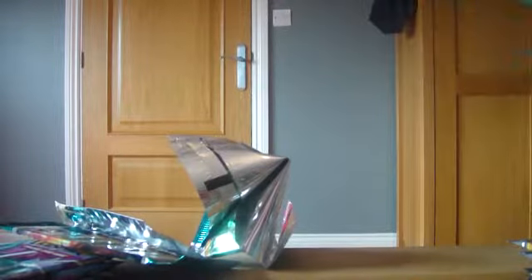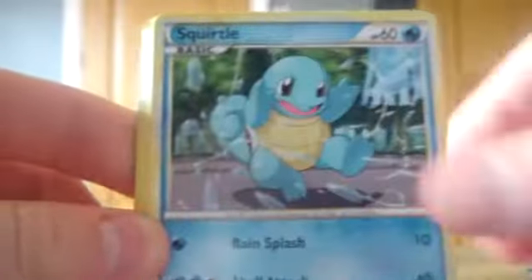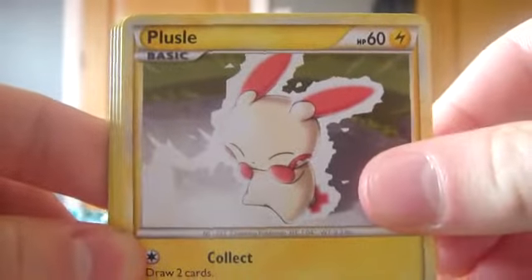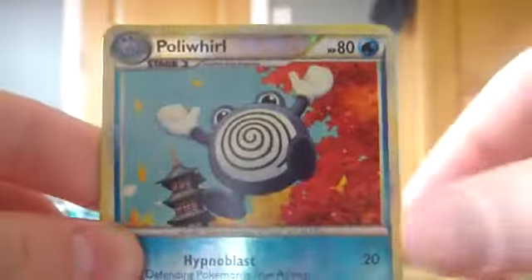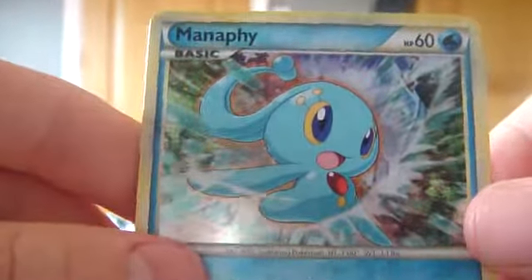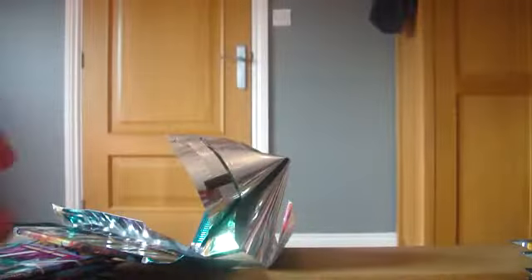Alright, so we'll get this Raikou pack open next. In this pack we have a Vulpix, Onyx, an Aipom, Squirtle, Cherubi — just wait for the camera to adjust — a Plusle, pretty sweet artwork on that, a Metan, Cherium, and Polyworld is our Reverse. And our rare is a Manaphy Holo — that's a sweet rare to get as well. Really nice artwork on that. So that's our second holo in two packs — that's pretty sweet.